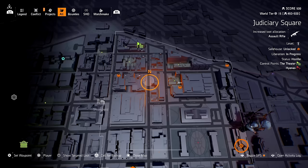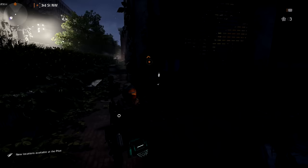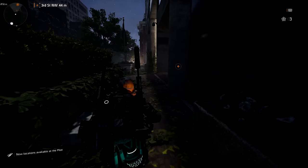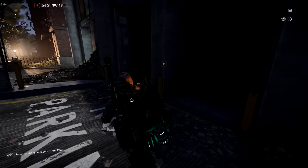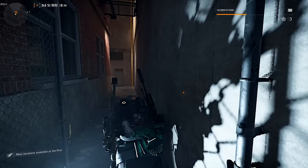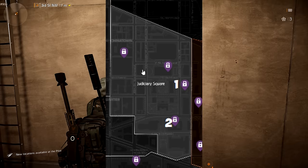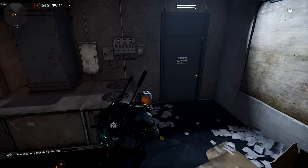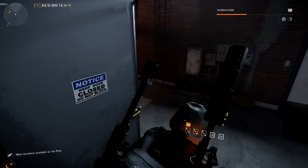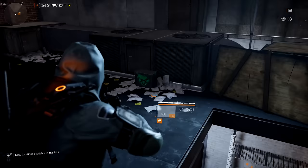Head to Judiciary Square - there are hyena boxes there and you have a chance of getting one of the components. Once you get a component in Judiciary Square you can no longer get another component from that area, so there's no reason to waste hyena keys there. The component you can get for the Chatterbox here is called the Modified Mods.